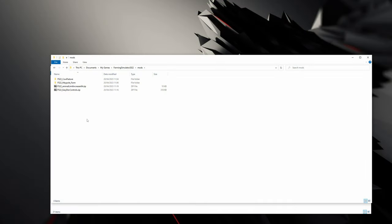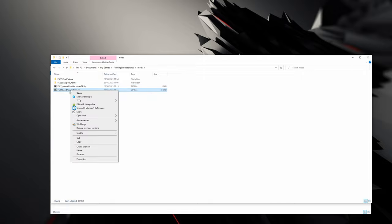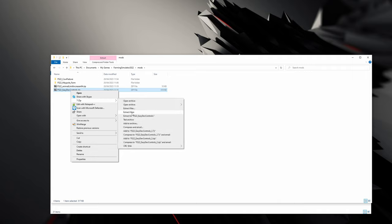We're going to start off in our mods folder. The first thing you're going to want to do is unzip your map. You're going to want 7-zip — just right-click on the map, go down to 7-zip, and extract to the map directory.